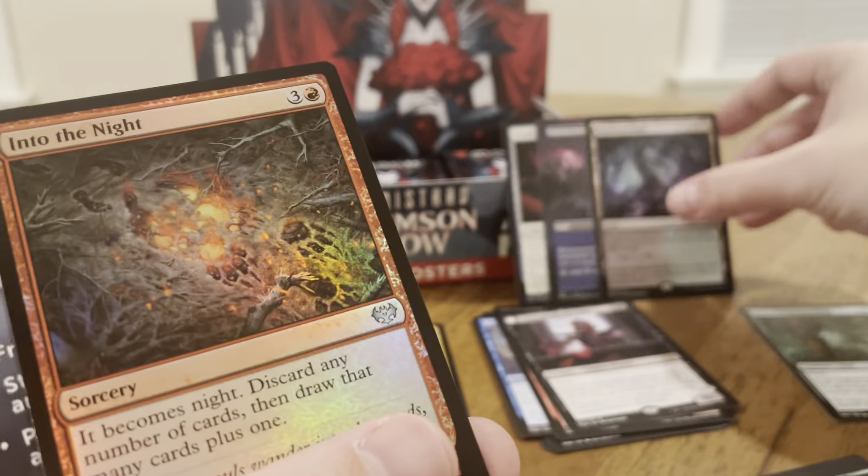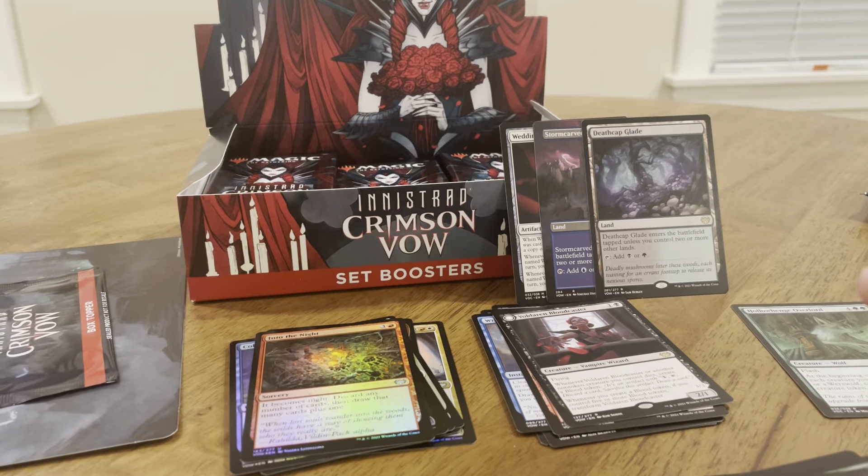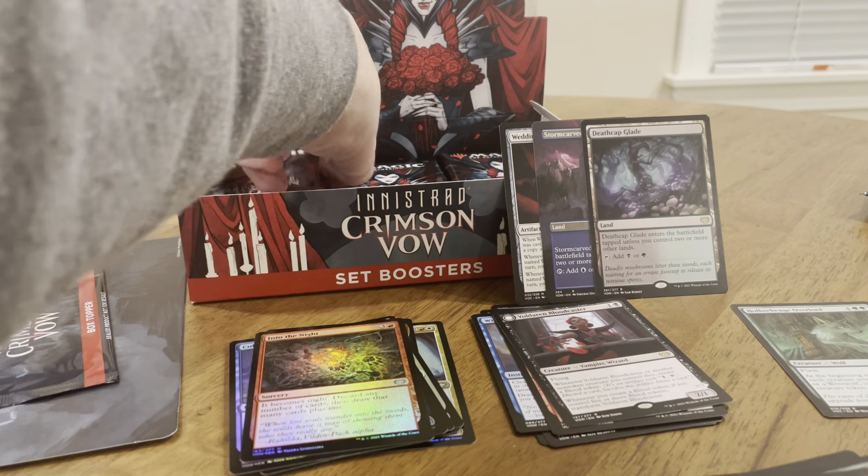And then the foil is uncommon — not good. But damn, that's a great pack. Three good cards in there, two lands, one of them a full art alternate art, and the Wedding Ring.